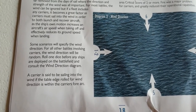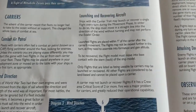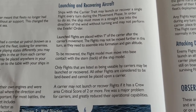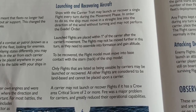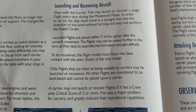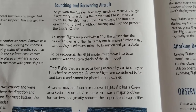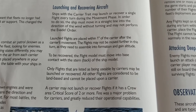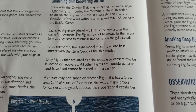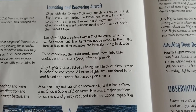A carrier is said to be sailing into the wind if the table edge rolled for wind direction is within its front arc, so it won't be too tedious to get into the wind. For launching and recovering aircraft, ships with the carrier keyword may launch or recover a single flight each turn during the movement phase. To do so, the ship must move in a straight line into the direction of the wind without turning and may not perform the evade order. Launched flights are placed within one inch of the carrier after its movement and may not be moved further that turn, as they need to assemble into formation and gain altitude.